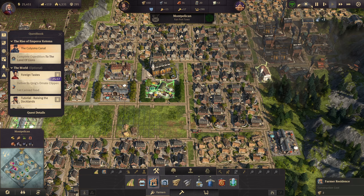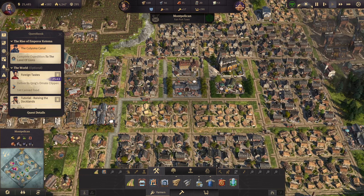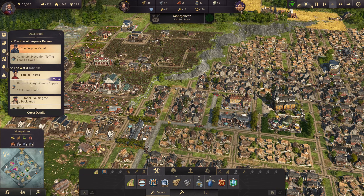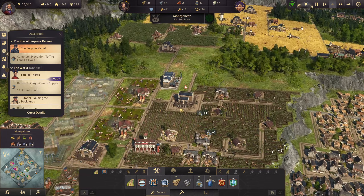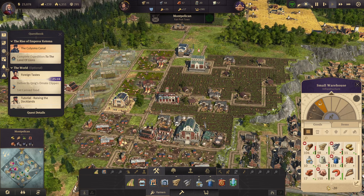We're still just about making a little bit of money so we're okay. We're going to get some farmers, upgrade them to workers, upgrade them to artisans, and we know we're going to get the desirability and stuff that we need. We're going to need to look at doing our new world expedition at some point soon as well - that's going to come in important because other people are going to make it over there before us.